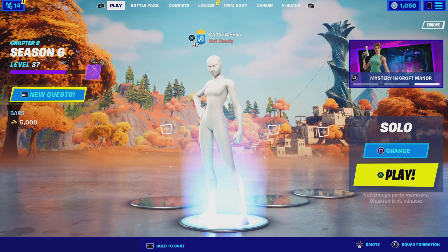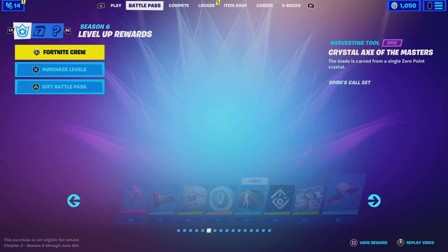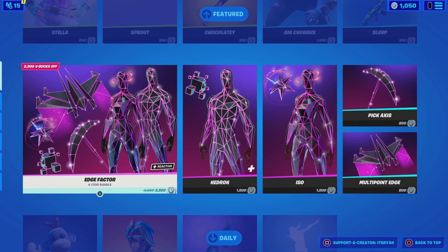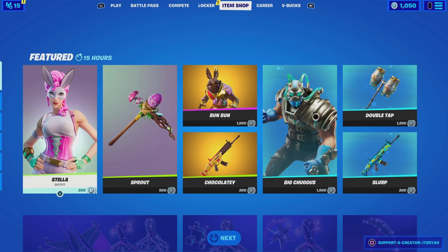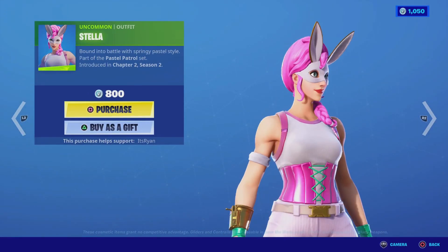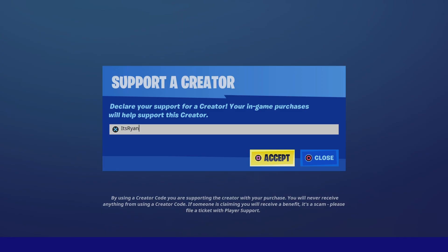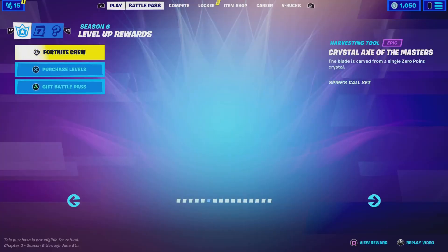Hi guys, today we are back with a brand new video. We're going to talk about how you can complete the Spire quest in Fortnite. If you enjoy it, make sure you go down below, drop a like and subscribe — click the bell and select 'All.' We are on the road to 100k subs, so smash that like and subscribe button. Also, make sure you use my creator code — it's 'Ryan' in the item shop when you're buying skins. It helps me more than you think, so please use my code.